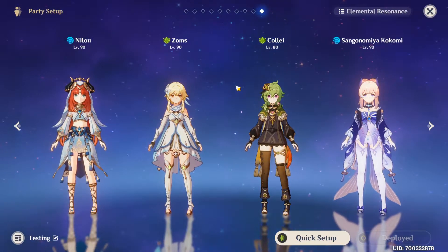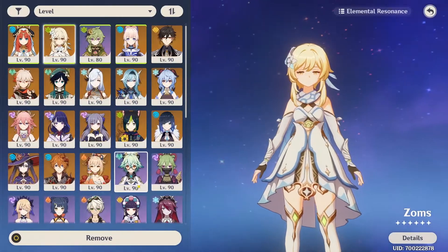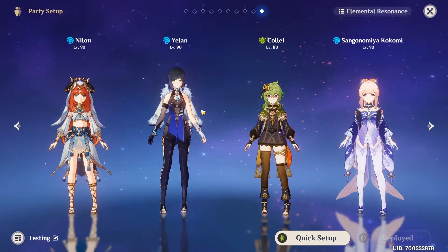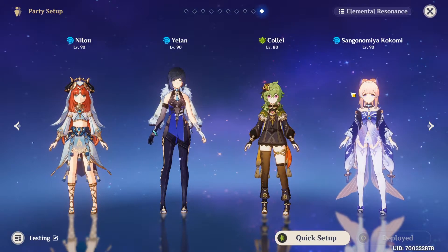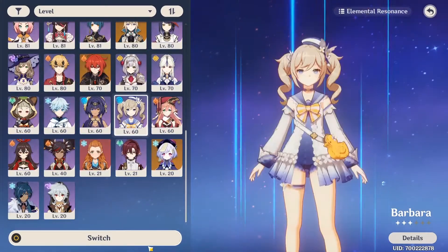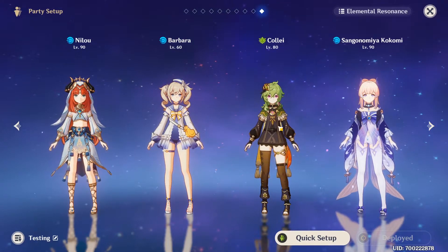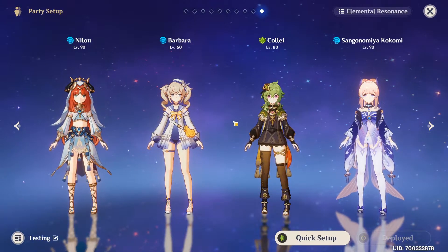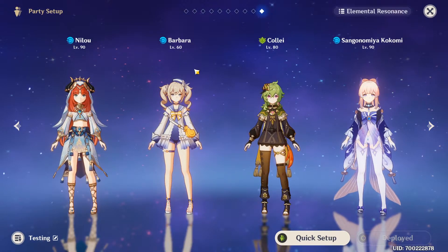There are a lot of teams you can play on Nahida. First, you can play Bloom teams from Nilou. The hardest thing with this team is that you can die from the Blooms — Kokomi doesn't heal that much, so you can die. I think playing double healer on Nilou Bloom teams can be a great option: you ensure you won't die, you get a lot of damage, and Nahida doesn't have that much self-healing.